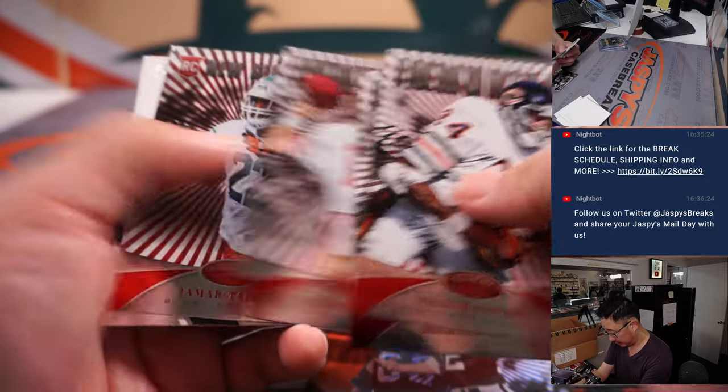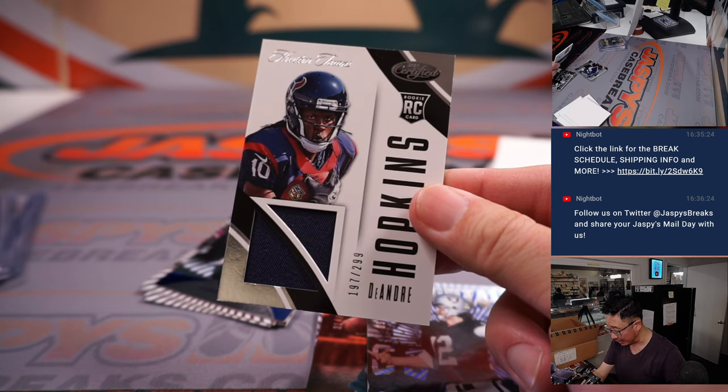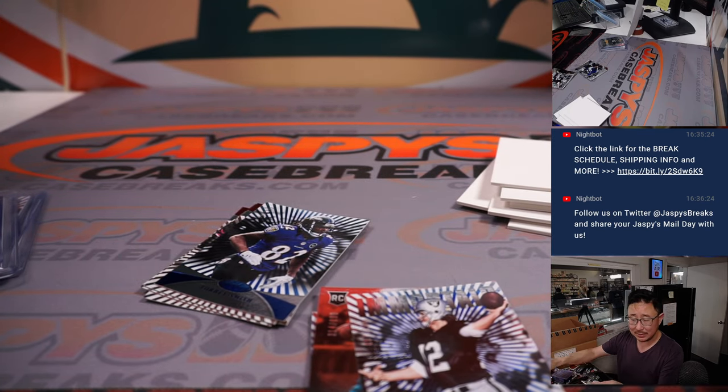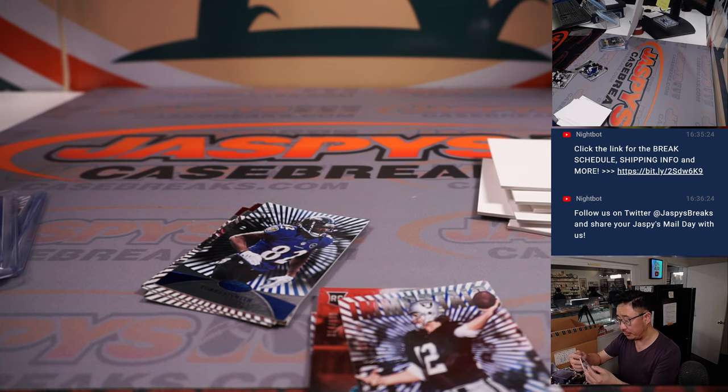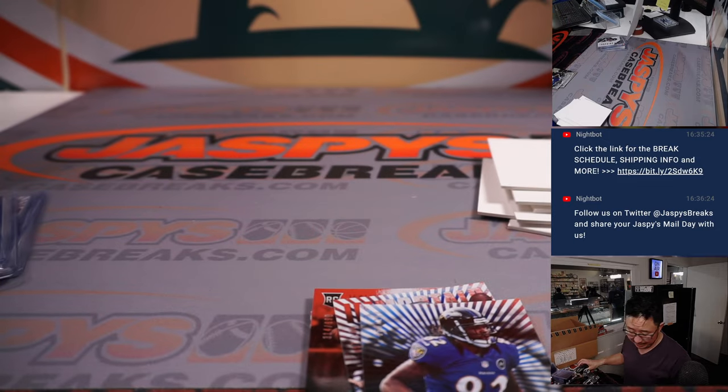And we've got DeAndre Hopkins, 197 out of 299 — piece of his jersey, Texans. That's going to go to Barry in Houston. Torrey Smith to 100. And that is that. All right, not bad at all.